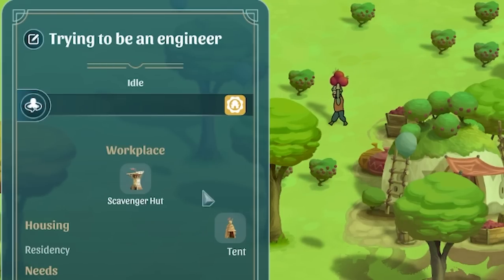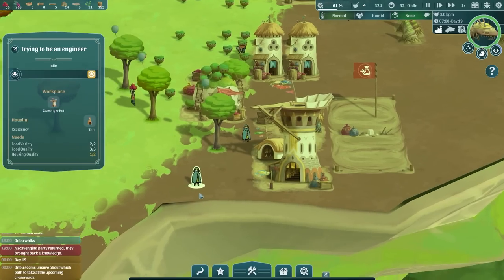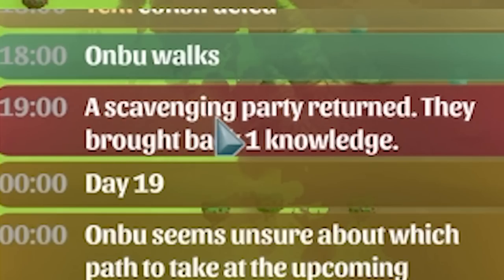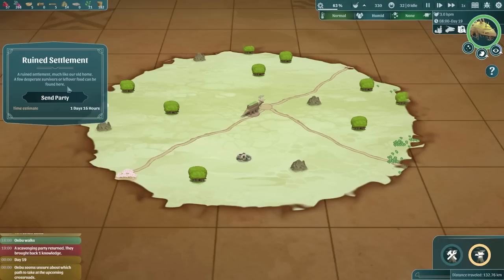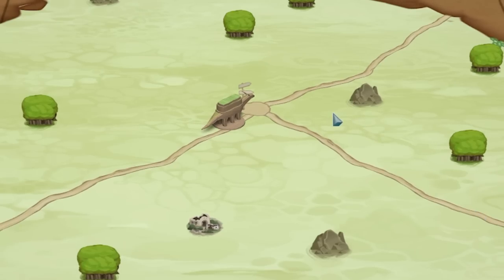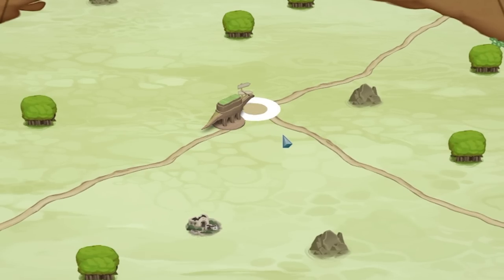Robert Reese trying to be an engineer - that's all we asked for mate. They have returned. A scavenger party returned and they brought back one knowledge. Decent lads. There's a ruined settlement there - we'll send a party over to that.